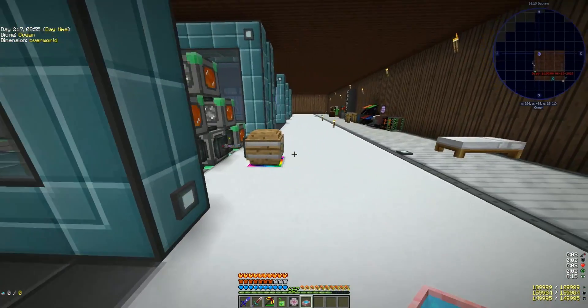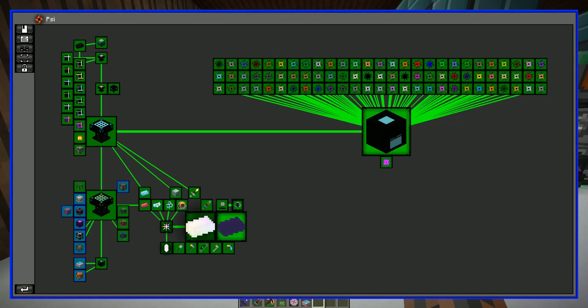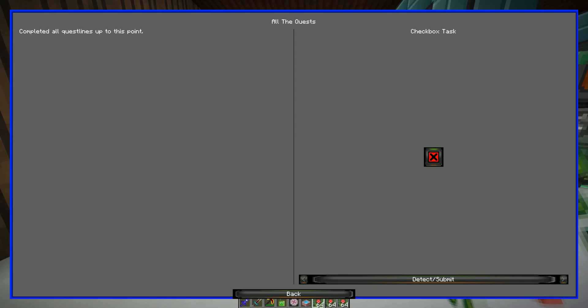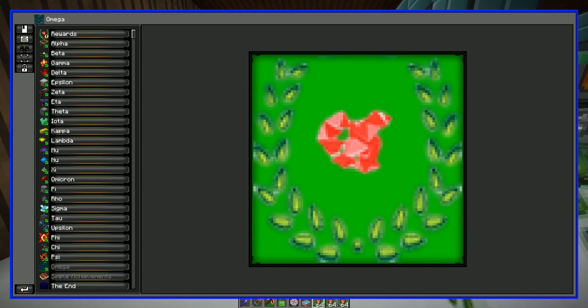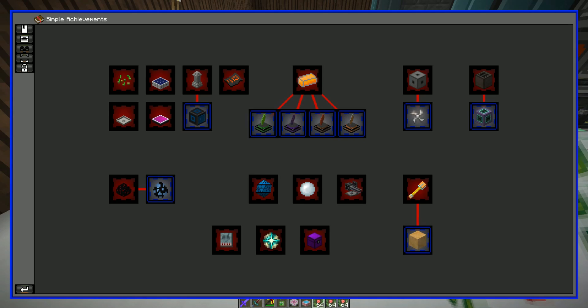Alright, as you can see, we have all these — we can claim all those, and we can now complete Omega Simple Achievements.